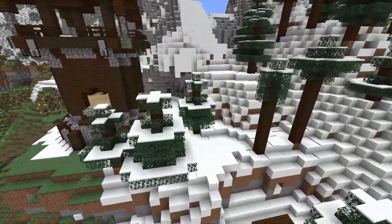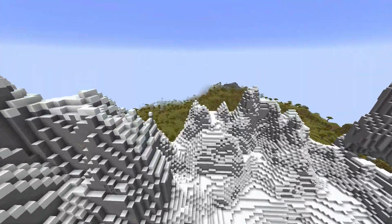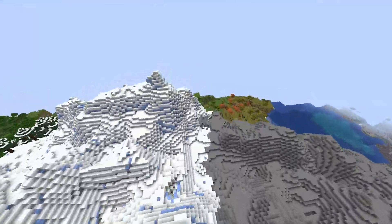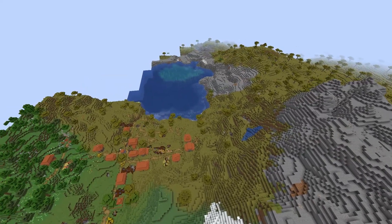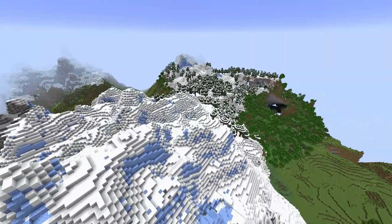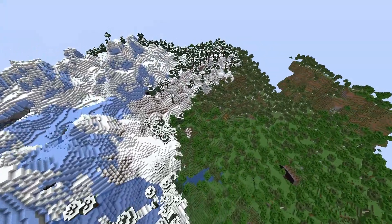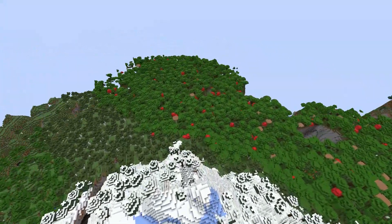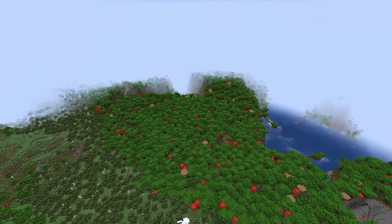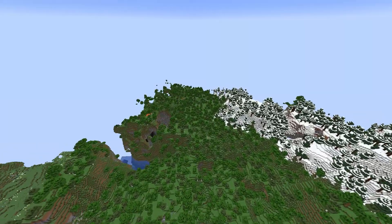If you wanted to live in this village permanently, the pillager outpost won't be a big deal. Going over the mountain you'll find a beautiful mountain range that leads to a second village — a savannah village that morphs into a regular village. I always find morphing villages really cool. This mountain range has everything you need. Unfortunately there is no woodland mansion in here — I double-checked.